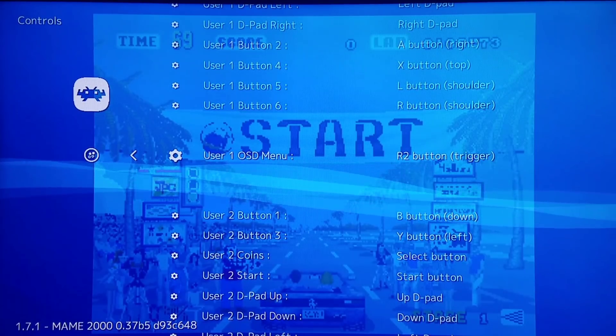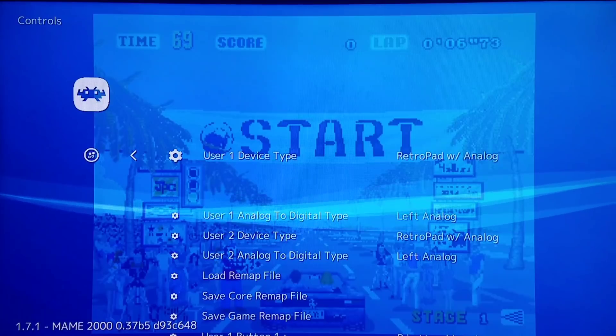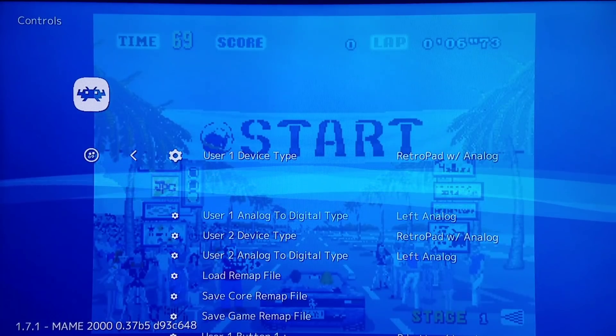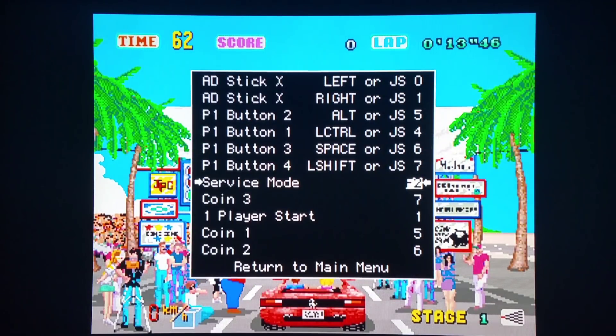I am using a controller that has R2, so I have no issues. If you go up to User 1 Device Type and you're using a different controller, you could toggle it to the proper controller you're using. You're going to have to do this with multiple cores — even a Sega Saturn core, MSX core. Many different controllers, many different ways the cores read them. If you go into Input General for this game, you can see all the various controls and remap them. Some people want to save these settings, but that's not a good idea — if you mess them up, it'll be hard to go back to defaults. By powering the system down, it'll go back to default settings, which is a good thing.